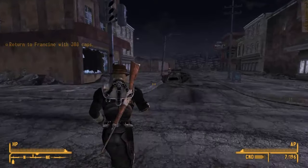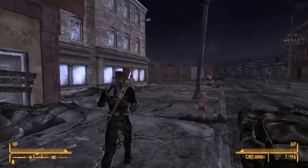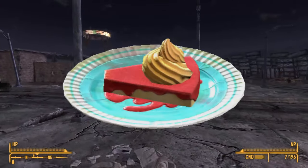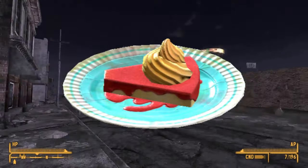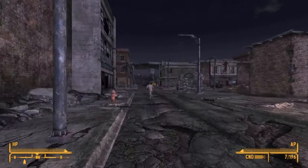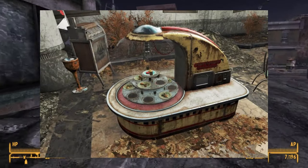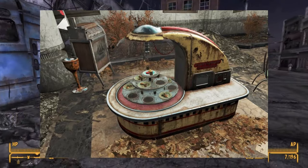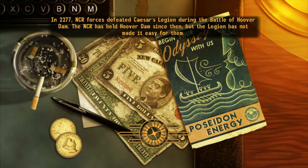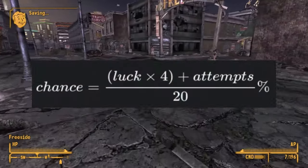Let's start this off with one that many people thought I forgot in my last video. One of the most infuriating items of food in the whole series is the perfectly preserved pie. Found in Fallout 4 and 76, it is often, but not always, found in a port-a-diner, which is meant to dispense the colorful treat, albeit very unreliably. It is no secret at this point that the chances to successfully get the pie are based on the player's luck, following this equation here.